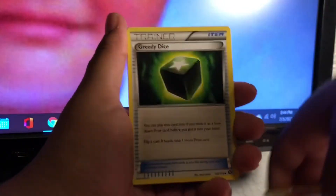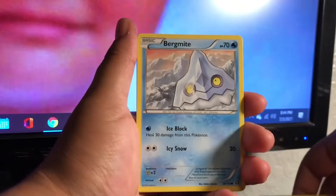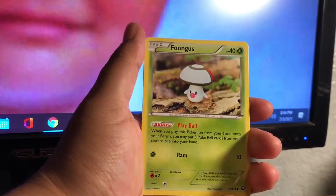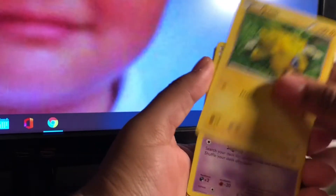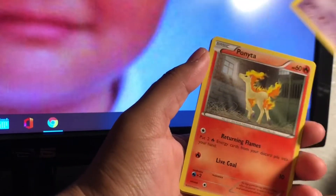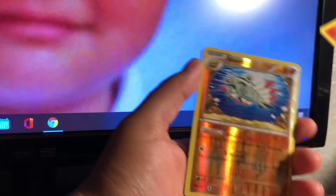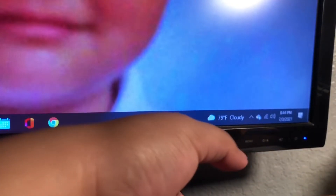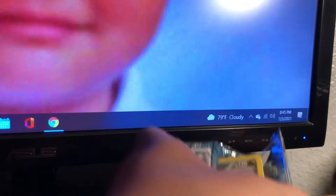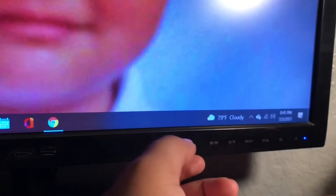I think shiny Azumarill is pretty common. We also got Joltik, Litwick, Ponyta, a reverse Arcanine, and a Duraludon. That is very nice. Either way it's a very nice pack. Didn't think I was gonna get Steam Siege today — I was just gonna go get some chips.